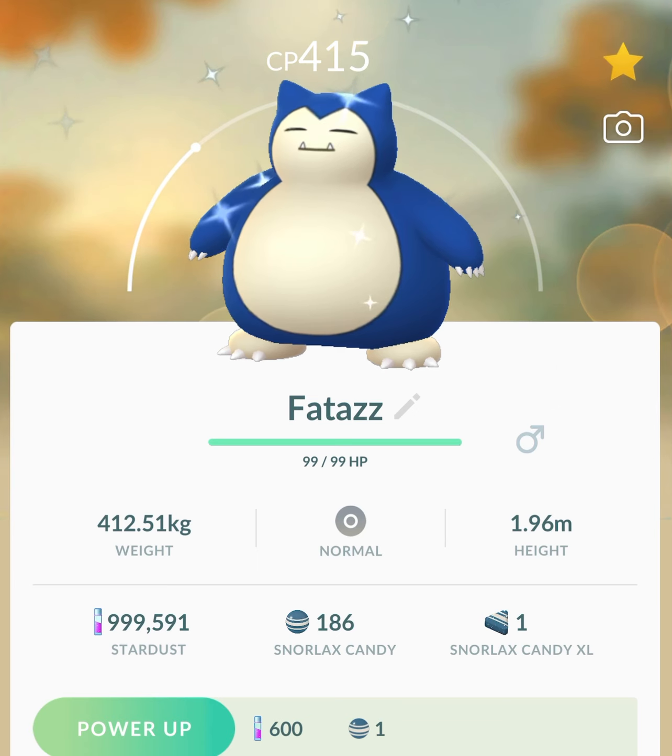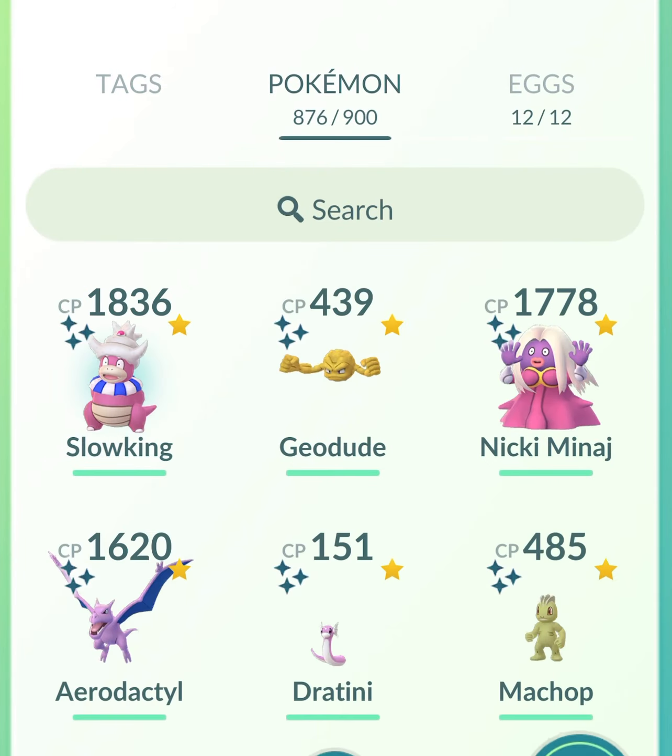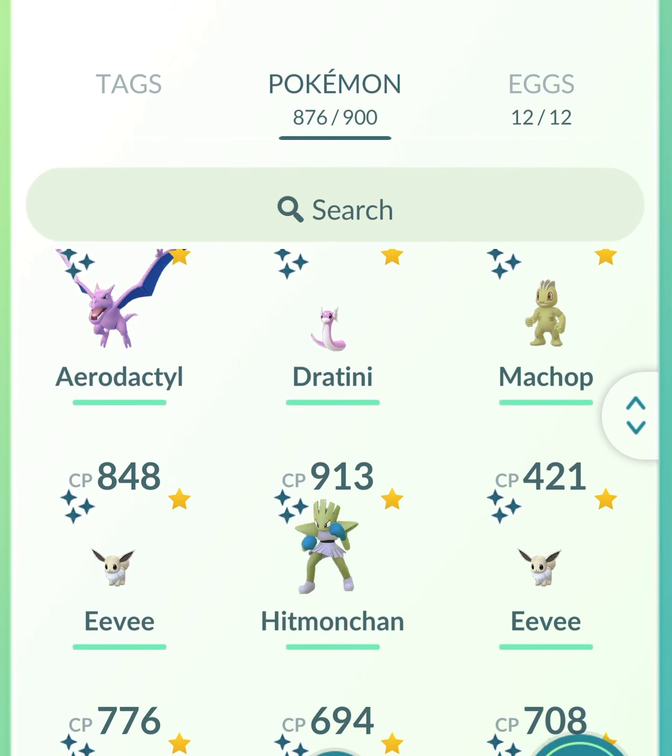Now right now we're in the Kanto Celebration event. This event differs from the Kanto Tour because, number one, it's not paid. Number two, Shiny Ditto and Shiny Eevee aren't available during this event. If you didn't pay the $11.99 plus tax, that's okay because the Kanto Celebration event is free.